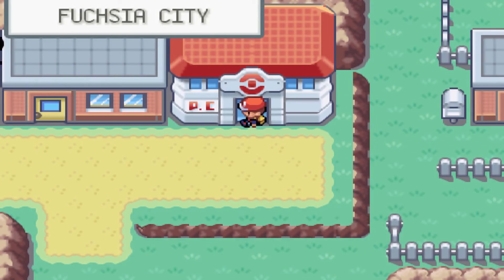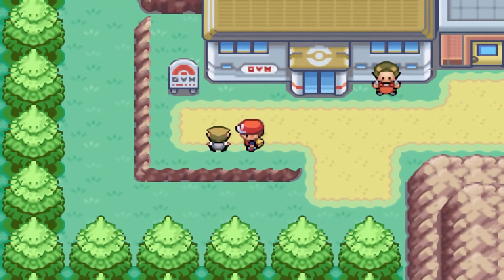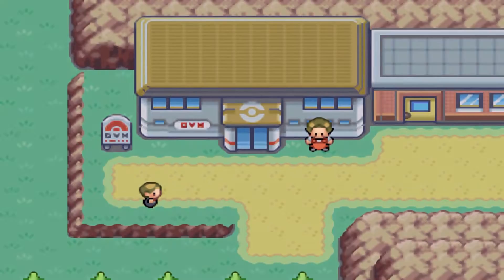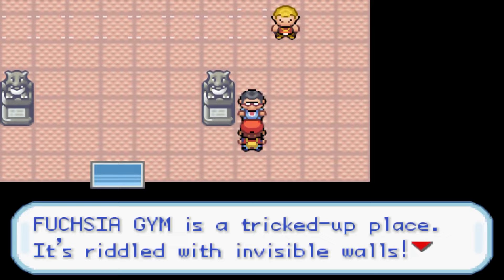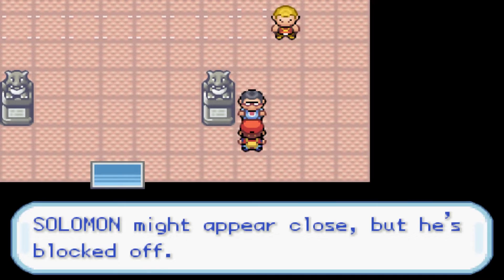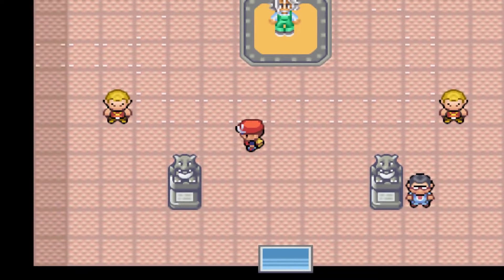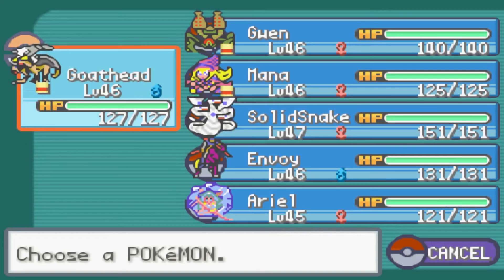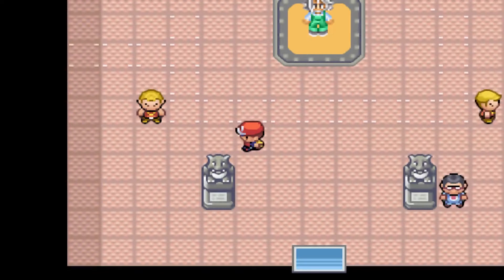So this is the Solomon Mudo, that's the trainer here. Fuchsia Gym is a tricked-up place, it's riddled with invisible walls. Solomon might appear close but he's blocked off - as we can see he's all the way over here. You can barely make out the invisible walls if you just see the white at the corners. I didn't check his gym beforehand, but let's start out with Solid Snake - I'm pretty sure he matches up the best here.